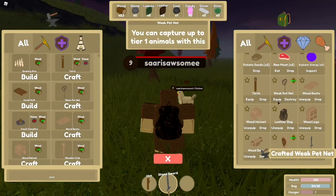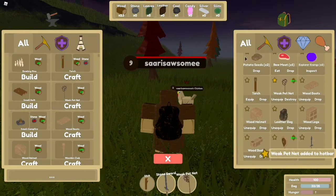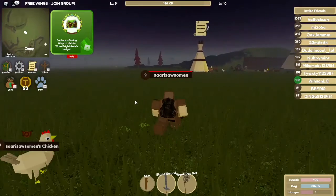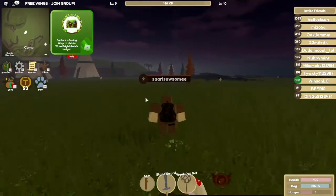Equip. Close inventory somehow. There's an axe — I don't know why, but I didn't see the axe.